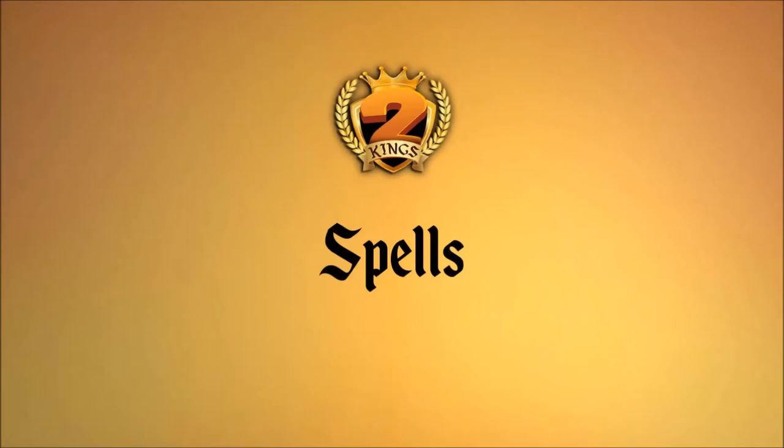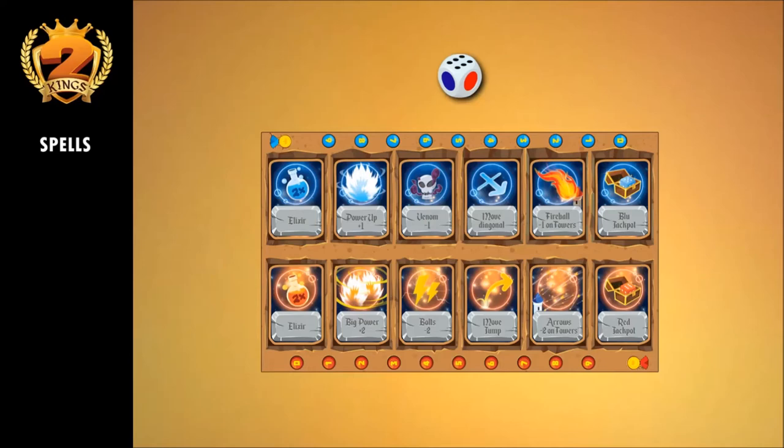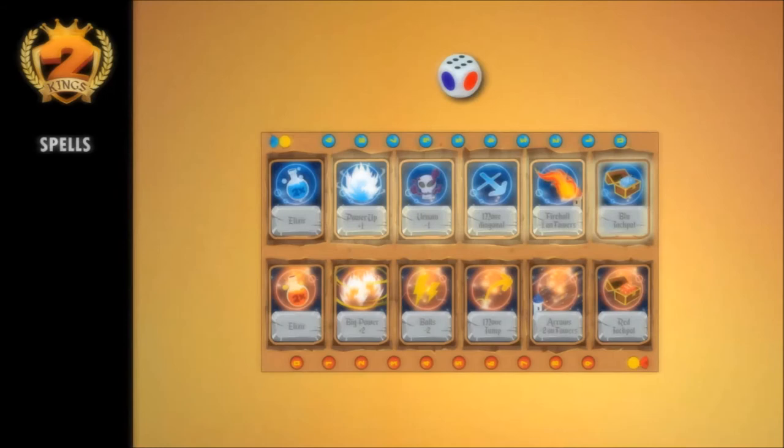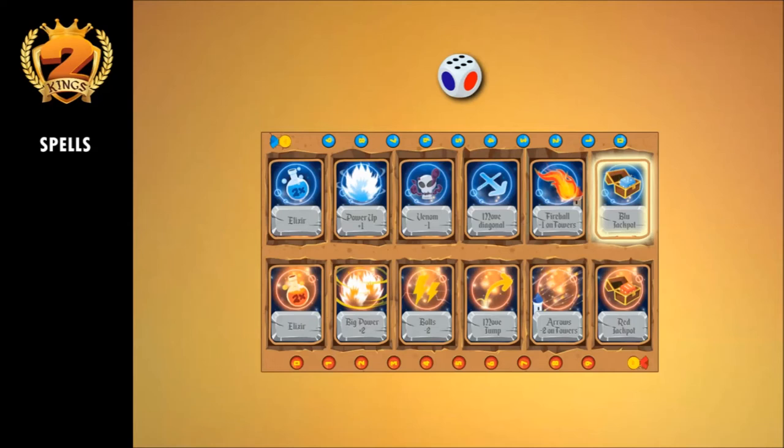When a player rolls the special die and gets the blue dot, they enter blue spells mode. The player immediately has 2 elixirs that they can use to deploy or move their pawns following normal placement and movement rules. Then, before or after placing or moving pawns, they can use one of the 4 available blue spells. If the player does not want to use one of the 4 spells listed, they can try to win the blue jackpot by rolling the special die again. If the result is the blue dot, they can immediately place a pawn with value 5 on the field following standard placement rules.